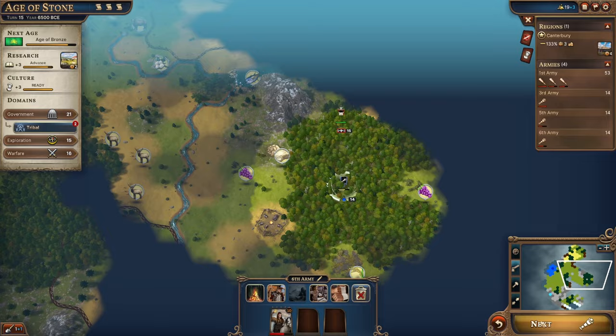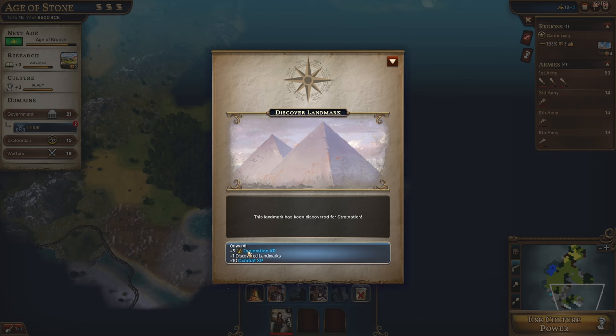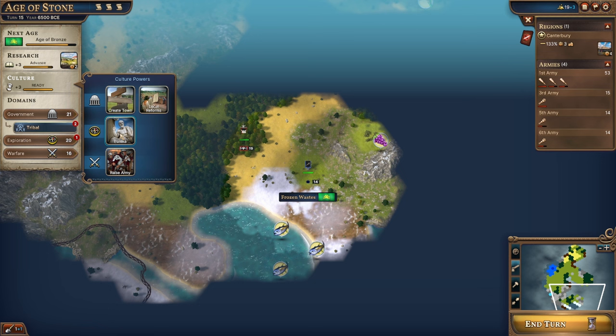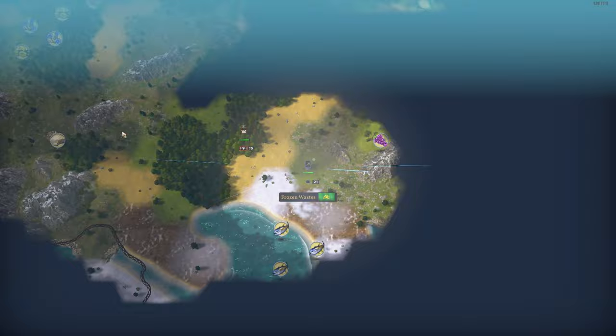Our scout has an undiscovered landmark nearby. Using the discover landmark ability gives exploration XP and some combat XP. We discover the frozen waste. We've unlocked the eureka culture power: an immediate knowledge gain of plus five knowledge times 80% bonus. We're going to use eureka to push us out of this age since we're close to leaving anyway.